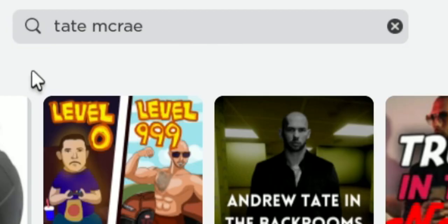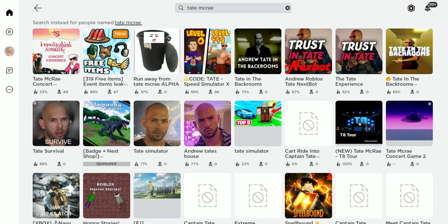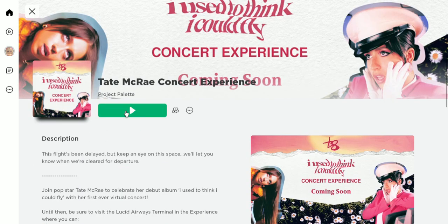So in the search bar I'm gonna type in Tate McRae and I'm gonna click on this game right here. And let's go ahead and enter the game.